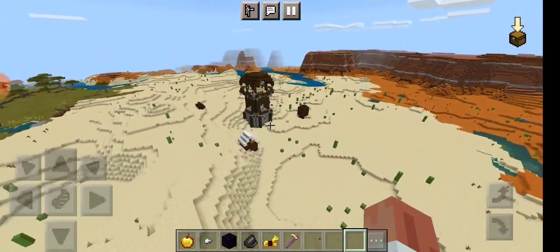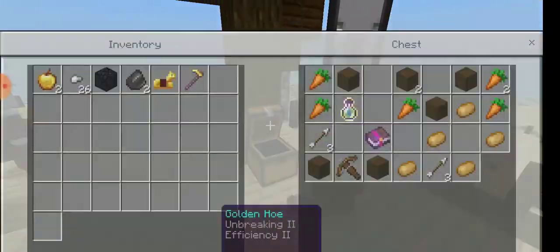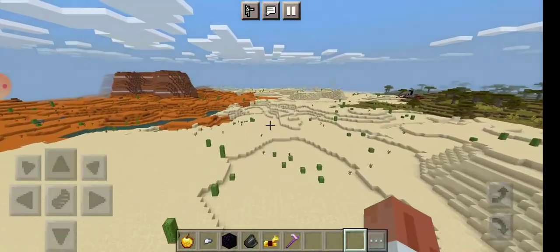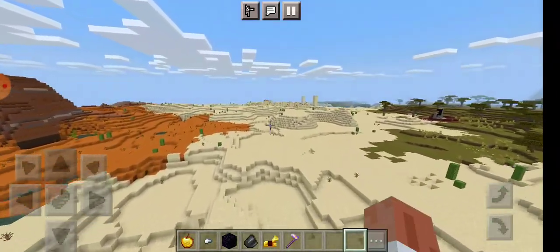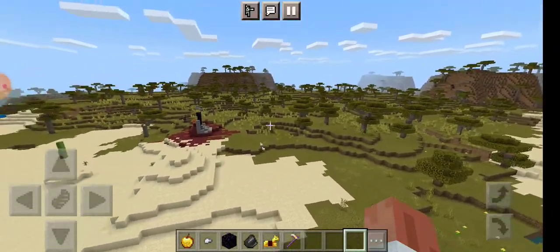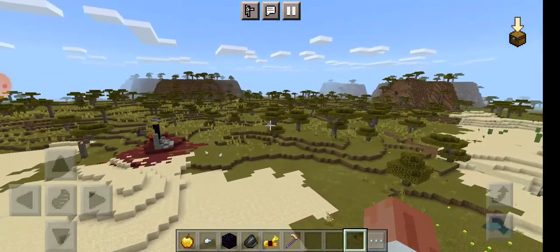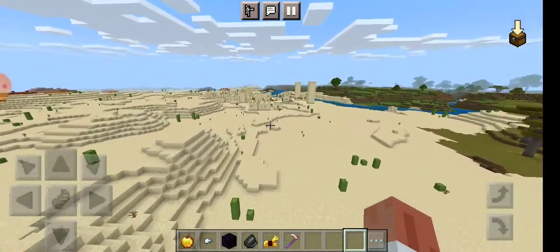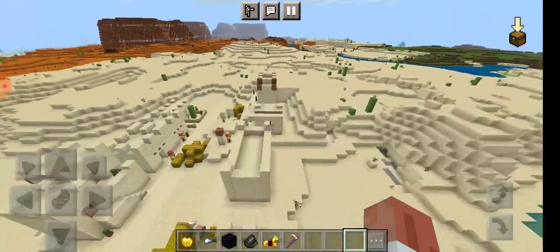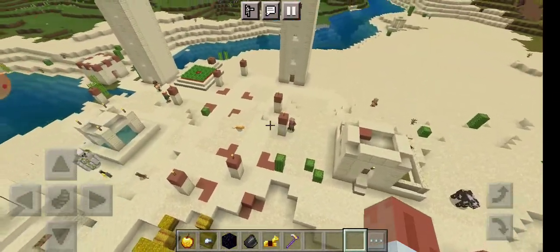We have a pillager outpost over here and then the village over here. Keep in mind what this looks like — screenshot that real quick if you wish so you guys can compare before and after. This is the village over here; nothing too spectacularly amazing about it, there were no blacksmiths or anything like that.